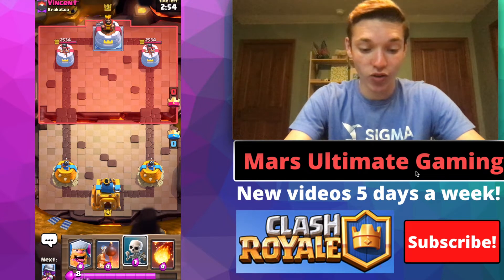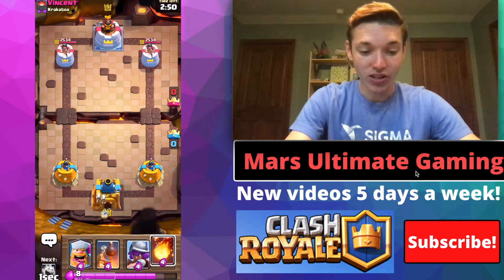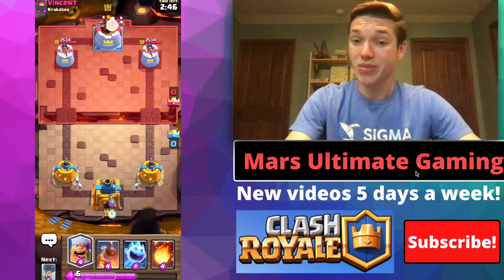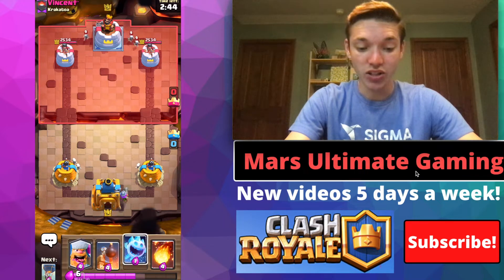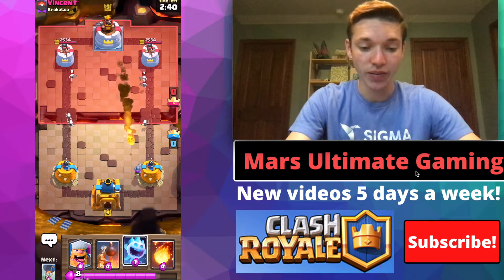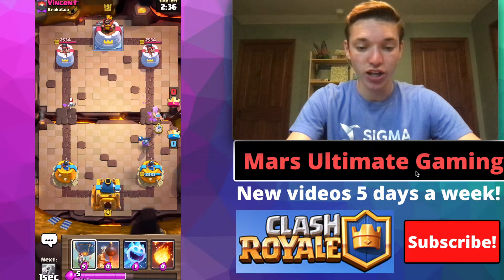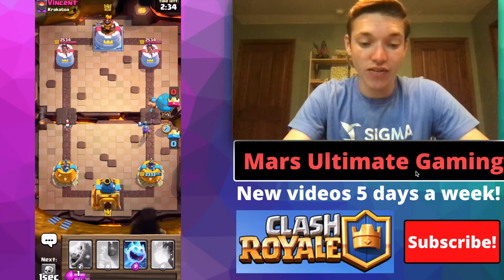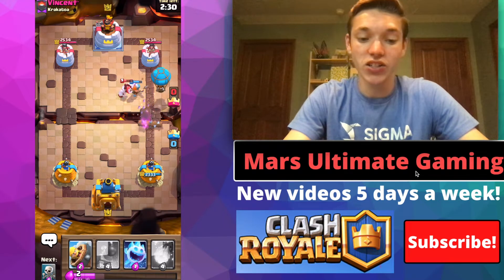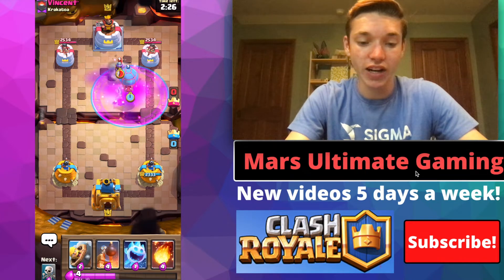I'm just going to go in for some skeletons here to start this one off and we're going to see what he has. I think I'm going to go musketeer in the back — sometimes I hesitate to cycle musketeer in the back because they can punish opposite lane — but this guy's just going to fireball that, so I think we're going to go musketeer lumberjack balloon here. If he doesn't have another small spell to take care of that musketeer right away he's going to be in trouble. He is going to log it, but it's looking like it could be 2.6 here guys — yeah it is.